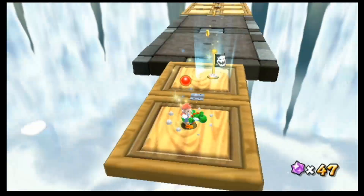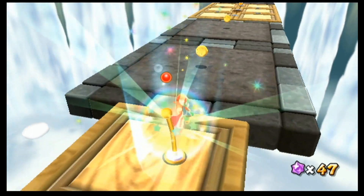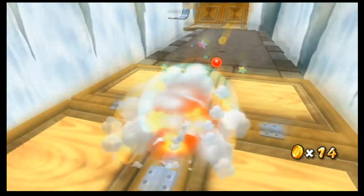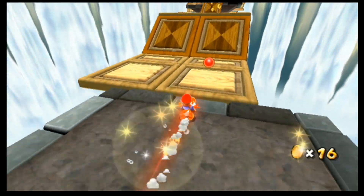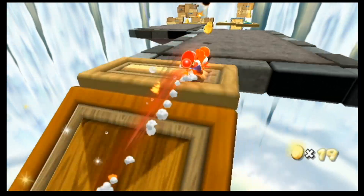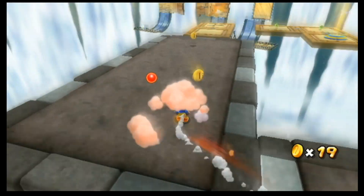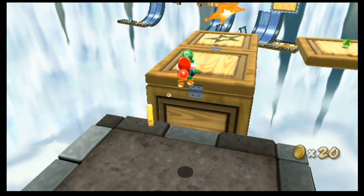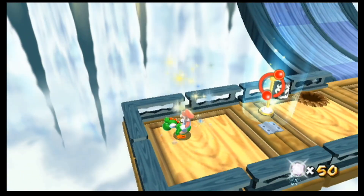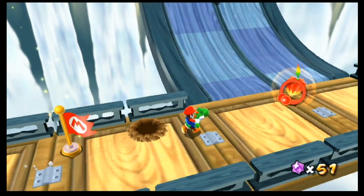It's kind of weird that they put the penguin guy here, because he's normally in water levels. I guess I don't know what type of theme this is — I guess just kind of athletic in general. I mean, it is Hightail Falls Galaxy, so there are falls, I guess.